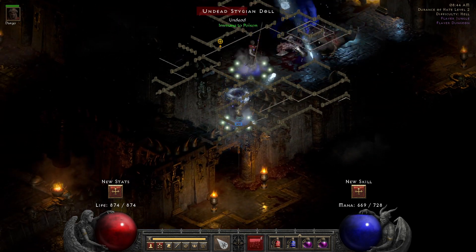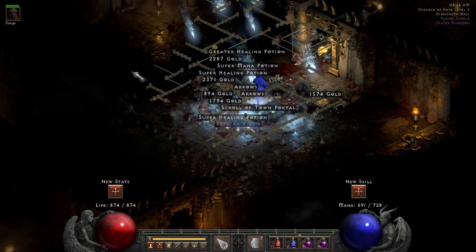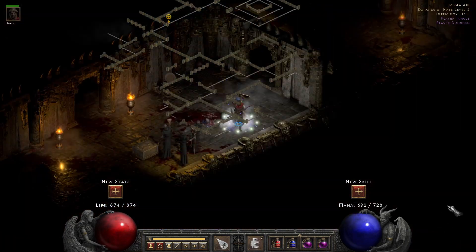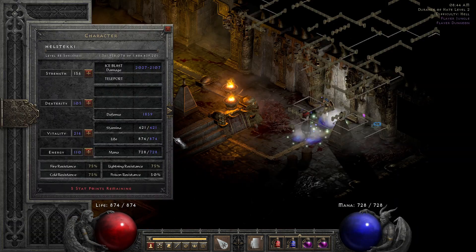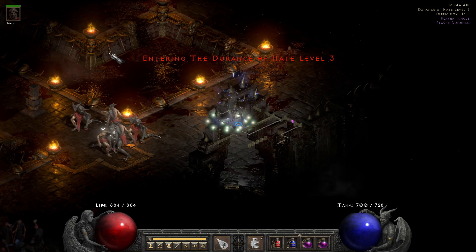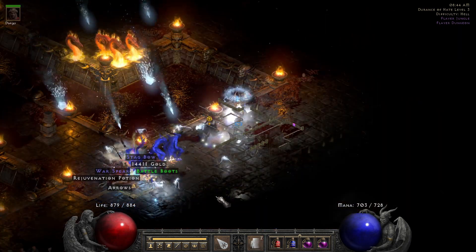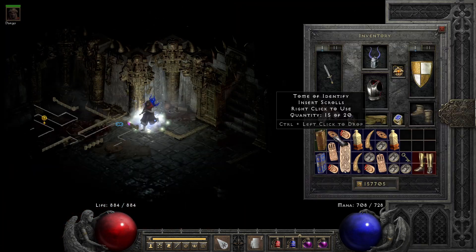I want to show you how I got set item battle boots. I was killing enemies in the Durance of Hate, then went to Durance of Hate level 3. I defeated a council member and they dropped the set item battle boots.